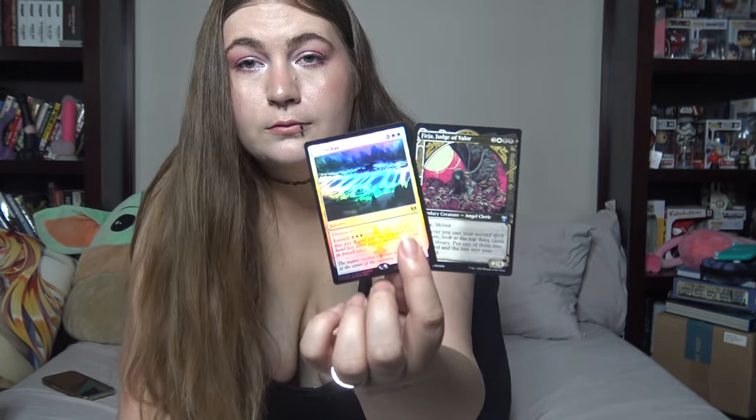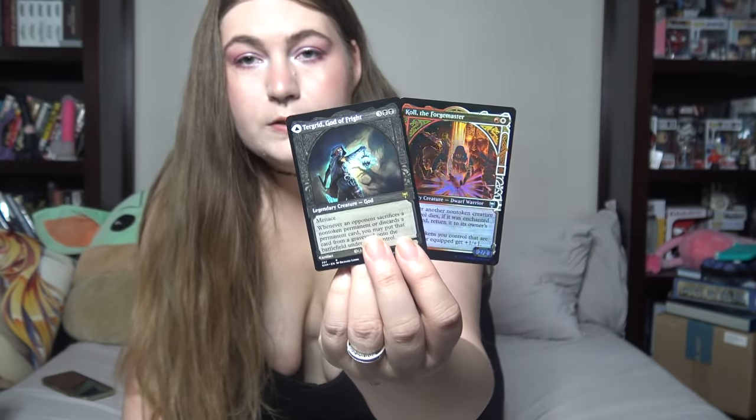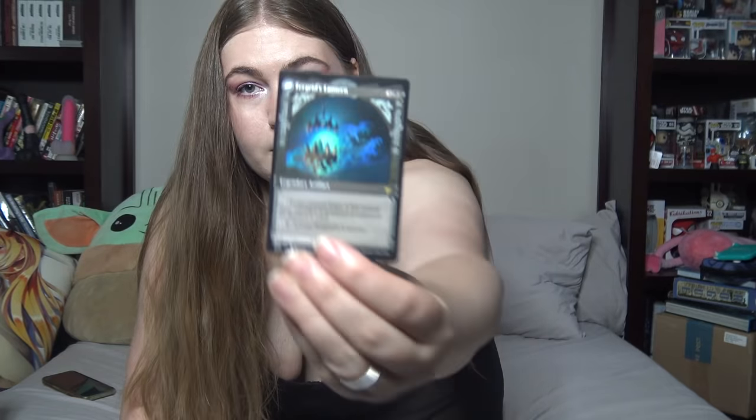Doomscar and Fearja, Judge of Valor. Turgrid, God of Fright, and Kull the Forgemaster. This one right here is double-sided — there's that side, and then the other side is Turgrid's Lantern. And then the last card for this pack is Battle Mammoth. He's cool.